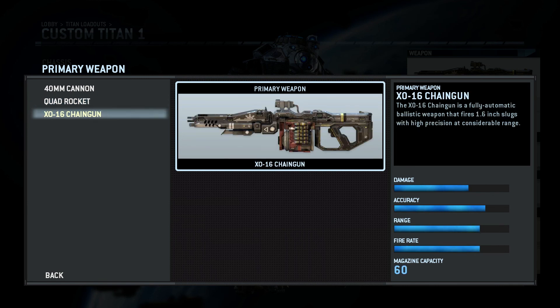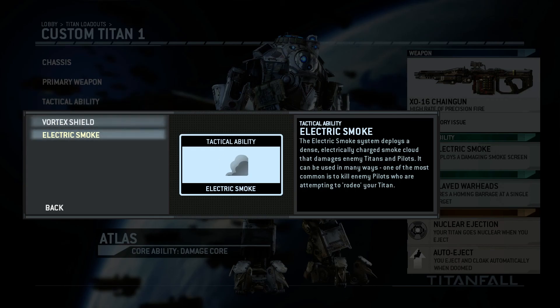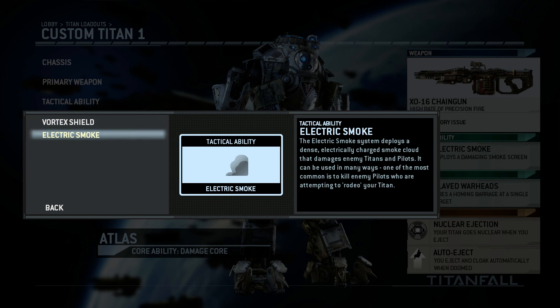The last weapon is the XO-16 chain gun. It is the standard machine gun which offers great damage and great firing rate. You also get to choose between two tactical abilities for your Titan. You either take the shield, which reflects projectiles, or the electric smoke, which deploys a damaging smoke to nearby Titans and enemies.